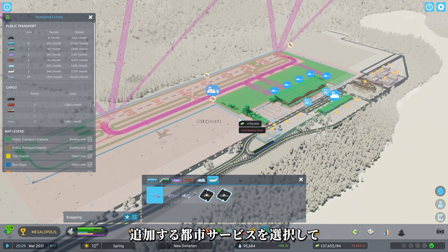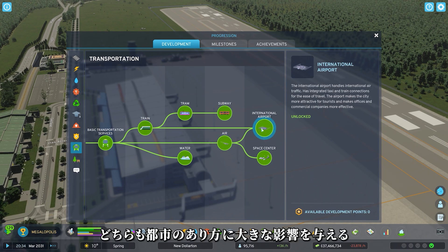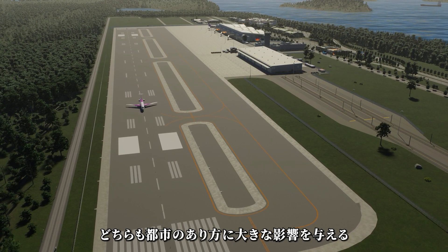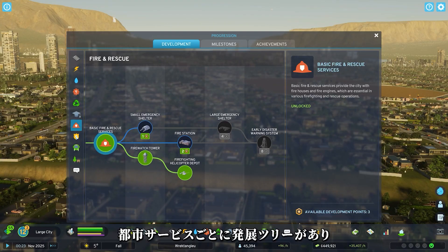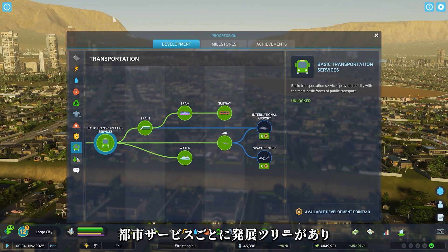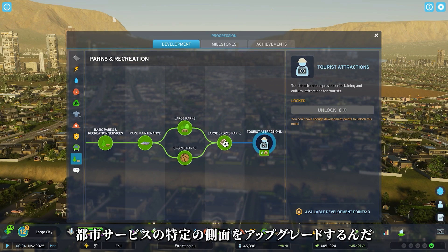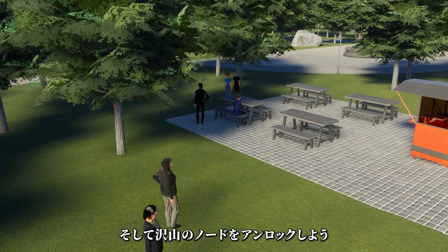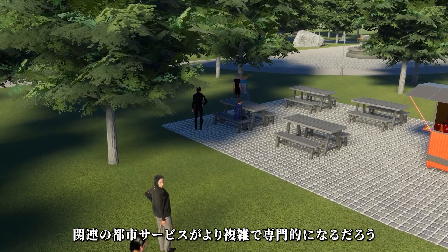The city services you choose to add, how you develop them, and just how advanced you make them all make a big impact on the character of your city. Each city service has a development tree. The nodes on the development tree are more and more advanced buildings that level up the city service in a specific way. As you unlock these nodes, that city service becomes more sophisticated and specialized.